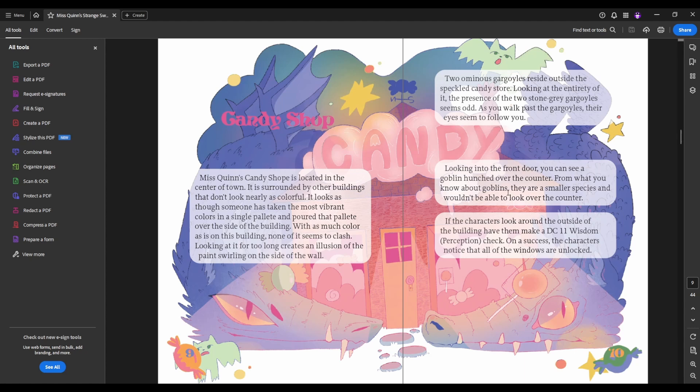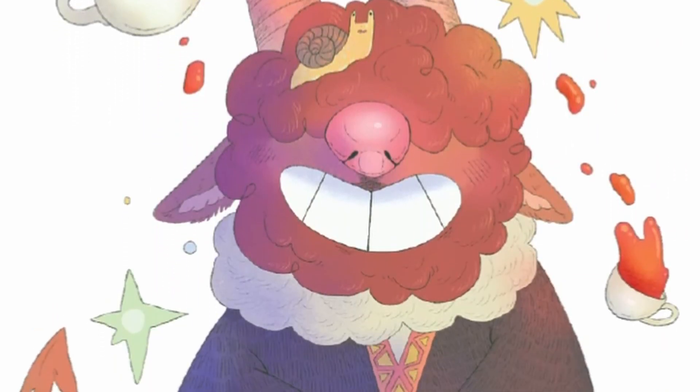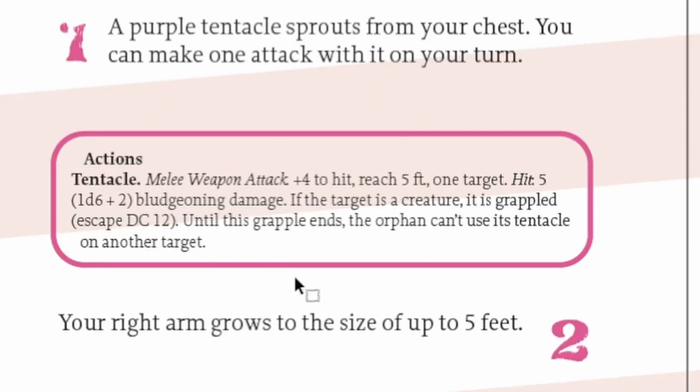This is the basics of the candy shop — just how it looks from the outside and how the players can interact with it from the outside. Also, this magic sweets section defines how the sweets work in terms of any candy that the party eats. They may want to stuff their faces with some, and these are the candy effects — so there can be some different crazy effects. In one of them, a purple tentacle sprouts from their chest that they can then use as an attack. It's pretty fun.